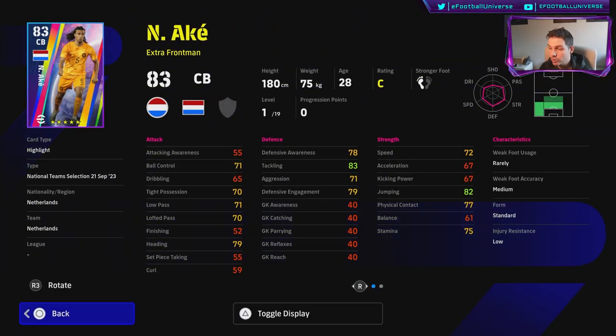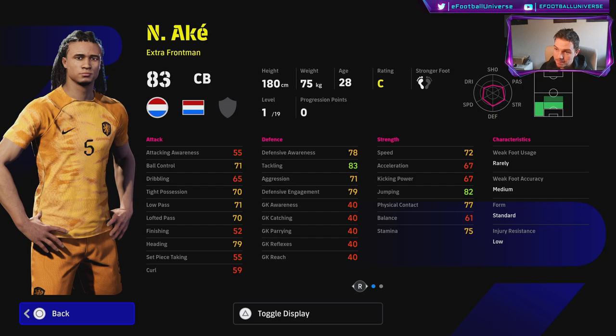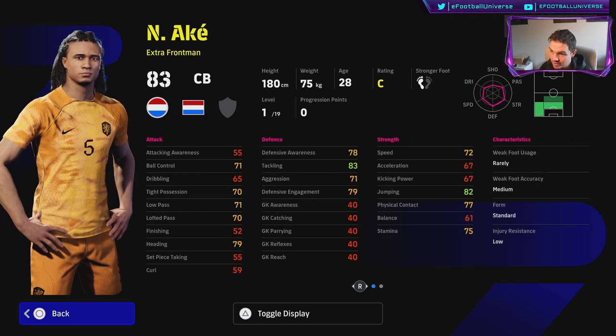Nathan Aké is listed as an extra front man — I always liked Aké, used to call him AK-47 back in PES. Not a bad player but he's missing a couple of defensive skills: he doesn't have blocker, heading or aerial superiority, which is an issue given his height. Plus he only goes 19 levels, which seems very low. Not a bad player if you do spin for him.